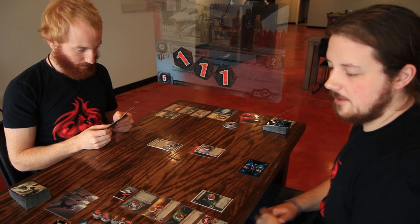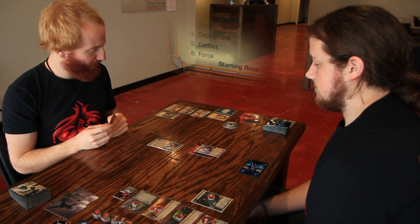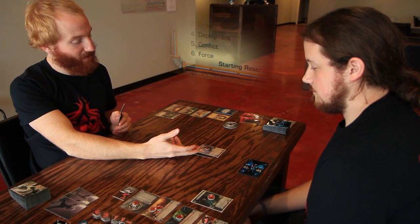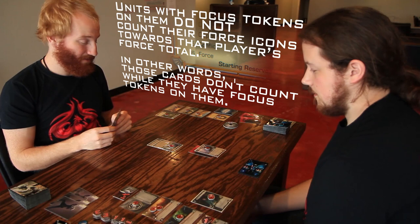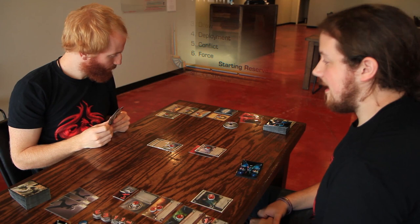The health of an objective is shown in the bottom left — that's how many damage tokens it can take before being destroyed. The average is about five health, so Yoda has done three damage and is close to destroying one of my objectives. During the Force phase, Yoda has a focus on him so he doesn't count his Force icons. We're tied at zero — in the event of a tie during the Force phase, the balance stays with whoever currently has it, so it stays with the Dark Side.